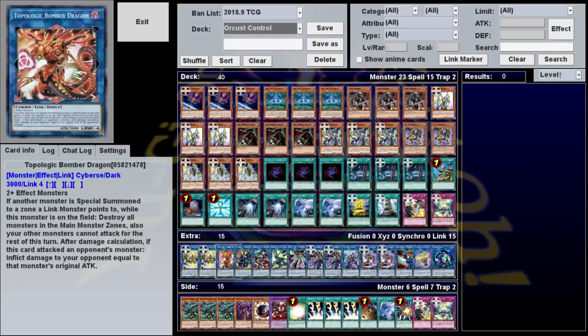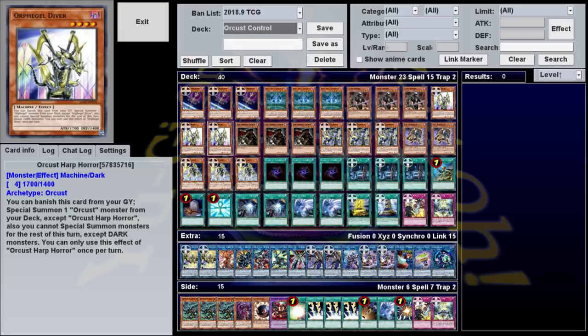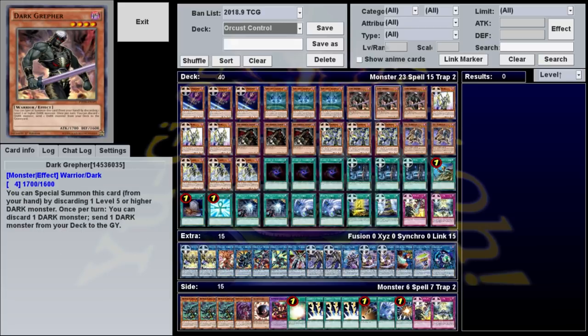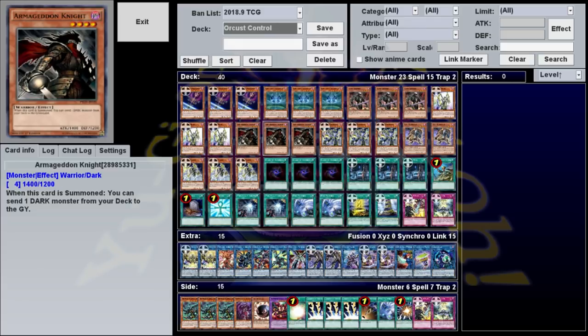So those are your two main win conditions, but how do you get them? I mentioned the combo using two specific Orcust monsters and Link Karibo, but really you can do the same thing by getting any monster on the field and putting Harp into the graveyard. That's why we play Armageddonite and Dark Grepher. Armageddonite, when summoned, will send one dark monster from your deck to the graveyard, and Grepher lets you discard a dark monster to send a dark monster from the deck to the graveyard. Both get Harp in the grave while they're on the field, starting your combo with one or two cards respectively, allowing you to use the rest of your hand freely.